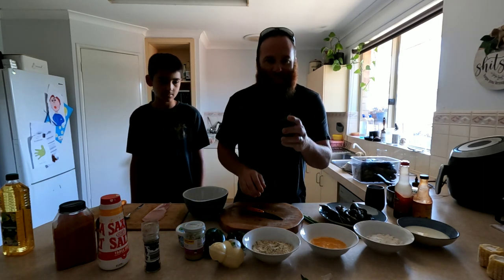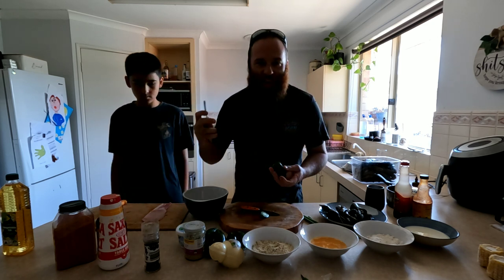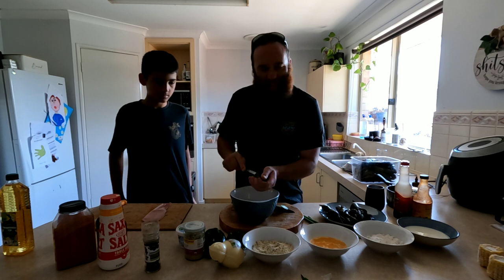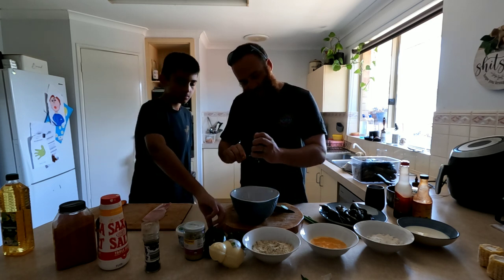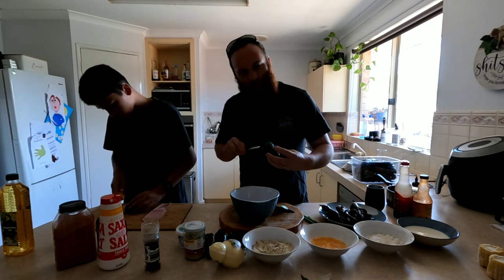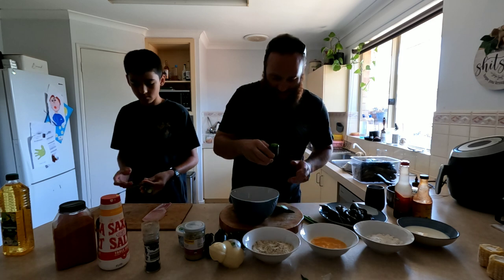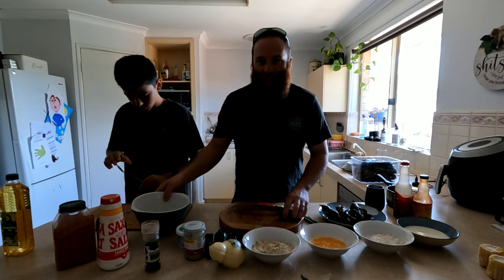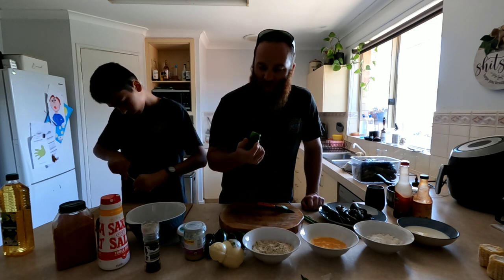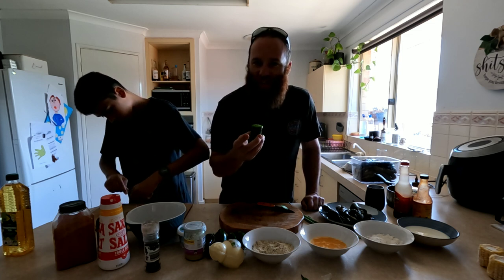Poppers! First thing you've got to do: cut the tops off these jalapeños, then get a spoon and a bowl and scoop all the inside out. You don't want any of that because you've got to stuff it. I'll do this one, Cooper's going to do the rest. That's what you want — just a big ol' clean one like that. Then you've got to blanch them — boil the kettle and soak them in boiling water for about seven minutes. It softens them up a bit and gets rid of some of the hotness of the jalapeño.